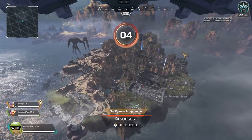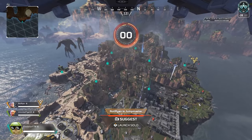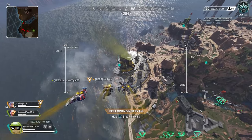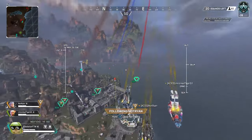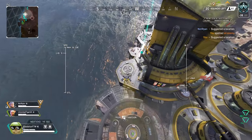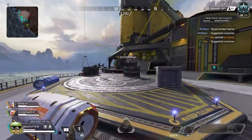Hey, what's up guys, welcome back to the channel and welcome back to some more Apex Legends gameplay. In this gameplay I'm showing off the Prowler — the gold Prowler, more specifically. The Prowler's a gun that ever since they put it in a care package and made it gold and put it back on the floor loot, I hadn't really used it that much. Back in season five, six, seven, whenever it was meta, when you put select fire on it, this gun was incredible.